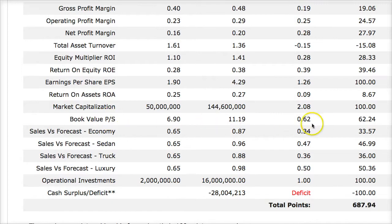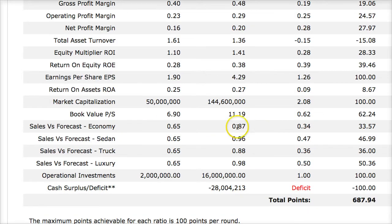Return on equity is up. Earnings per share is up over 100% — they cap it at 100 points, so even with a 126% increase, the max is 100 points per category. Market capitalization is up 200%. I improved forecasting in each category, so I earned points there. I made operational investments and doubled them for 100 points, but I ran a deficit and lost 100 points — because I didn't sell every forecasted car and lacked those profits.